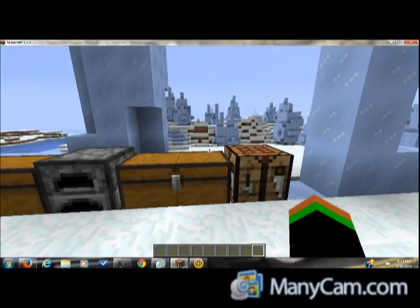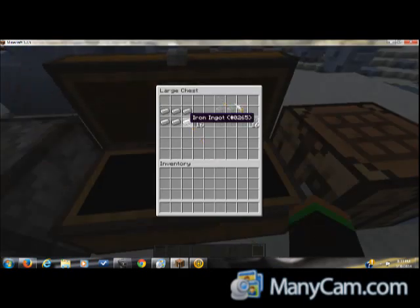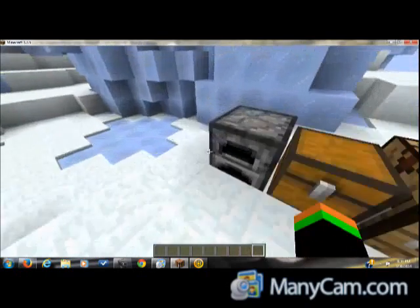Now for the next two things, they are the glass pane and iron bars. Let's get started. Anyway, iron bars and glass panes.